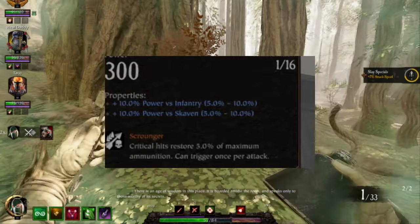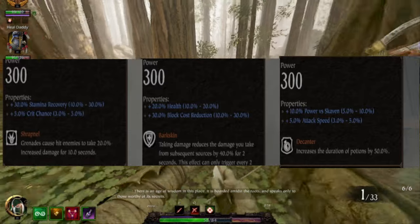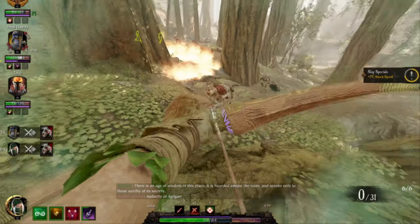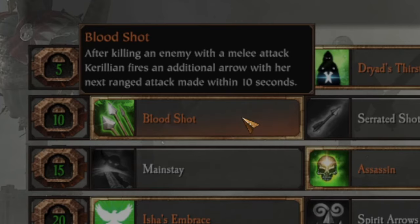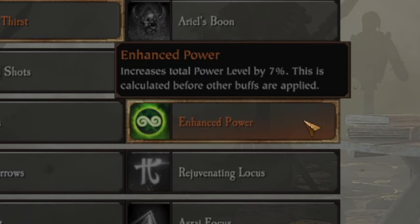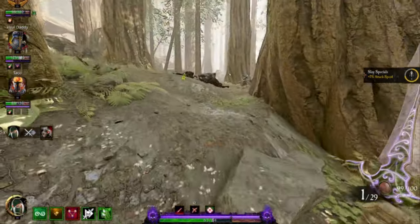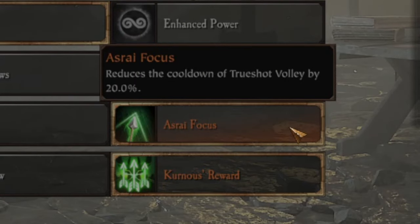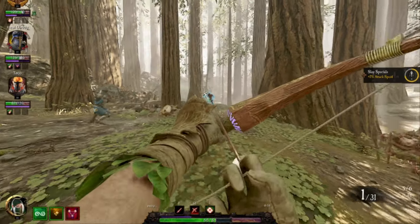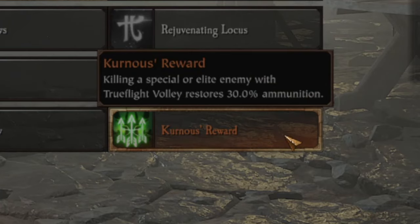For the Hagbane, I usually use Skaven power and infantry power. These are the trinkets — I'm not going into the trinkets. The talents I use are Dryad's Thirst, Bloodshot for double damage, Enchanted Power since the Hagbane is your crutch. Depending if there's a zealot on your team, I would usually run Isha's Embrace, but if not, Rejuvenate and Locust. Azri Focus, because everything else sucks in this talent tree slot. And the bread and butter of this build: Kroona's Reward.